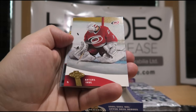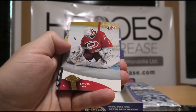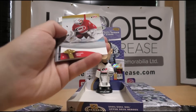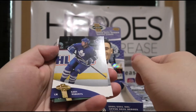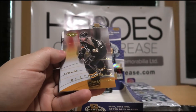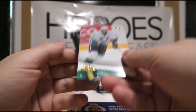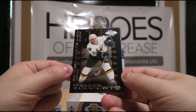Jere Lehtinen. And there's our good old buddy, Arturs Irbe! Irbe's always gotta approve of an Irbe card — very awesome. Gary Roberts, Keith Tkachuk. Future Heroes of Johan Holmqvist — very cool. Jaromir Jagr, Portraits of Marty McInnis, and Timeless Moments of Brett Hull.